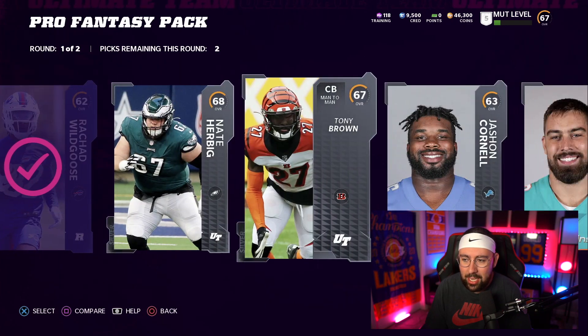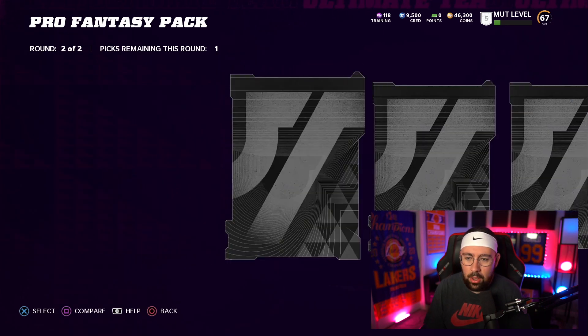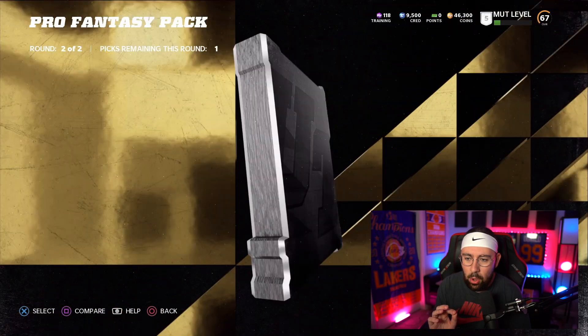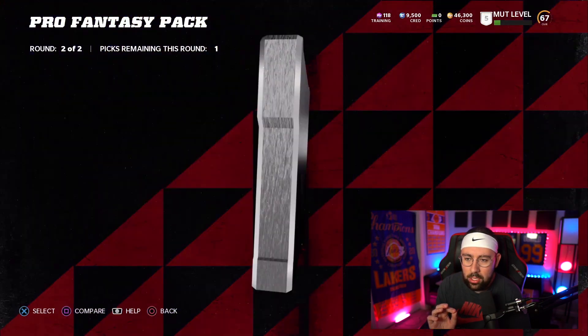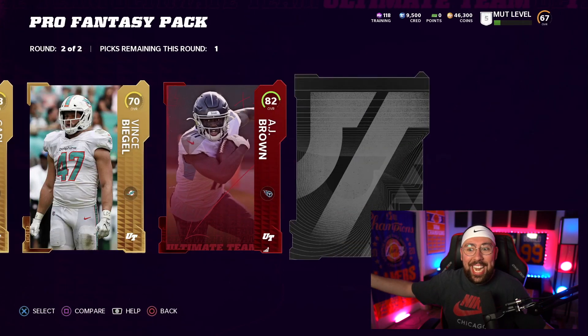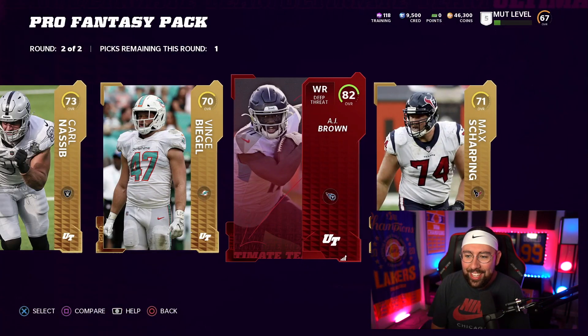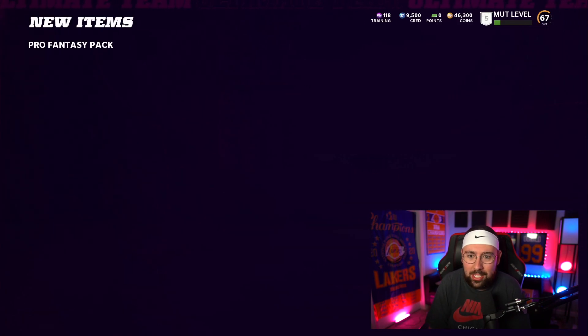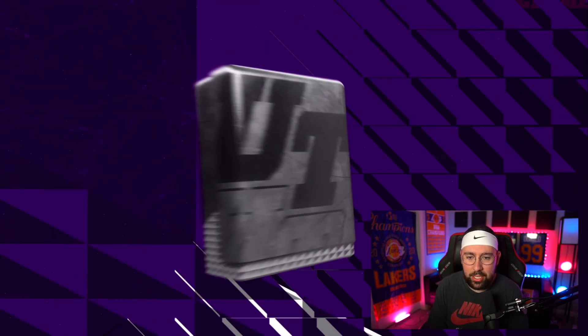The first round is mostly all silvers — we don't care about this. I'm gonna go with the rookies because they sell for a solid amount, and then probably the highest overall silver. Round number two — can we get lucky with an elite? 73 overall... another gold... an elite — oh my god, we did it! 82 AJ Brown! I don't know if he's gonna be on my team but it's coins, it's free coins.